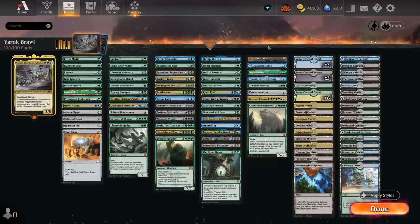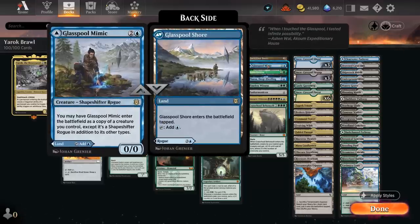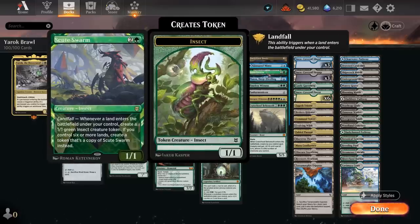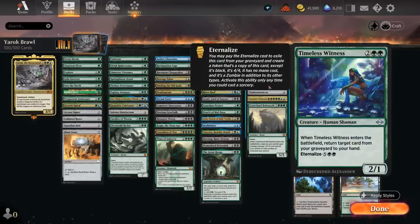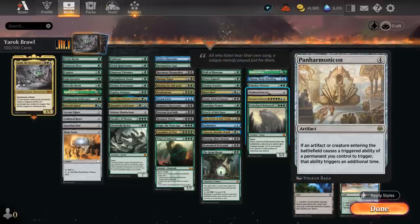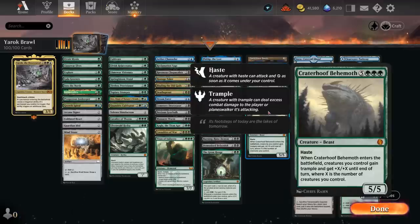The miscellaneous category includes Swiftfoot Boots to protect Yarok and grant haste. Glasspool Mimic can be played as a land or copy a creature already in play. Scute Swarm is a landfall card that quickly goes wide with 1/1s. Thassa flickers our creatures to re-enable ETB effects. Timeless Witness gets a card from the graveyard and can be eternalized for 7 mana as a 4/4 zombie. Panharmonicon similarly doubles ETB effects. Emergent Ultimatum, one of the benefits of Sultai colors, searches up three mono-colored cards — the opponent picks one to return and we cast the other two for free, often including Craterhoof Behemoth as our finisher.